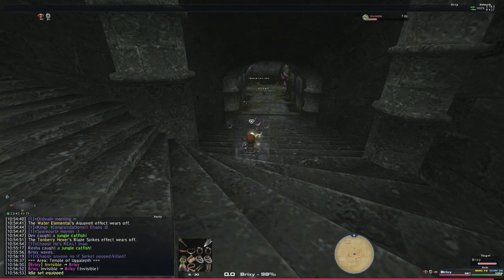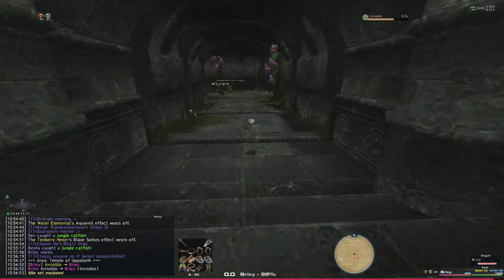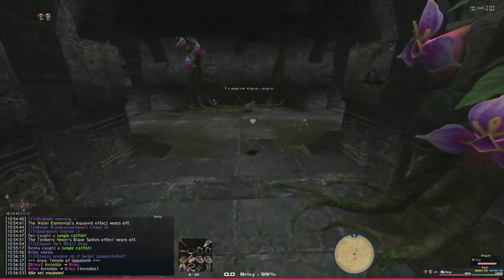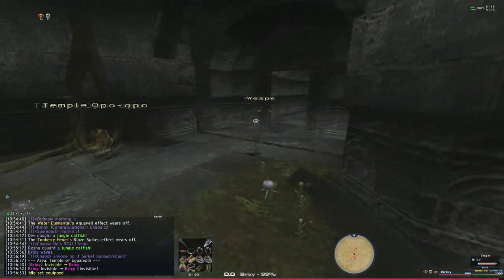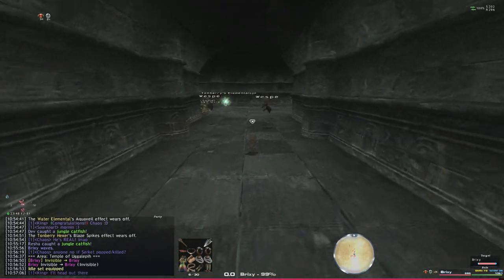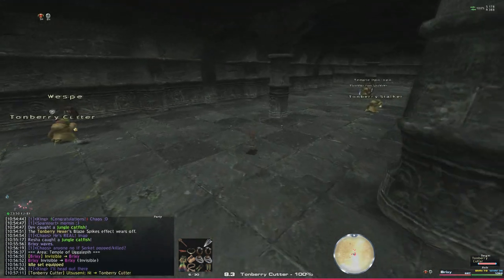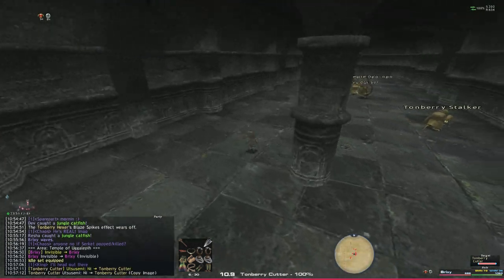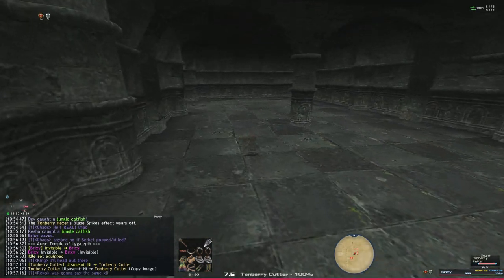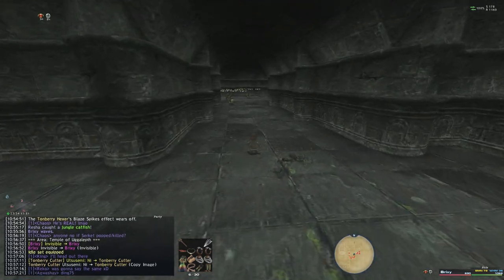Once we're inside, go ahead and throw up an invisible. You do not need sneak for this level. In order to actually reach the Den of Rancor we're going to need a paintbrush. So if you do not have a paintbrush already, once you're inside here I would kill Tomberry Cutters — and specifically only Tomberry Cutters — because they drop an item called the Oogalep key, which is the key we need in order to get the paintbrush. To save time I'm not going to bother killing Tomberry Cutters because I already have the paintbrush myself.